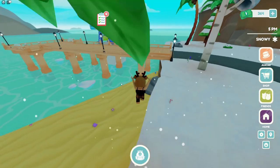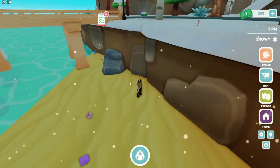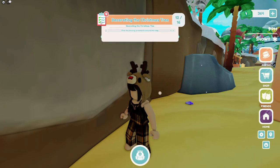Now we just need five more. I'm hopping down from the cliff down here. Underneath this pier bridge, you see this next one, which is the Squishmallow one. Now you have twelve.